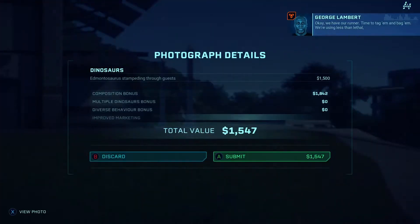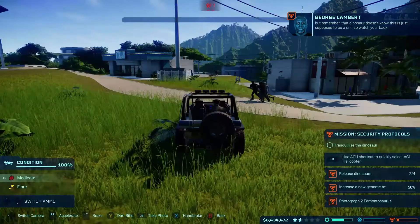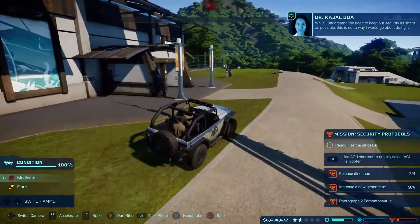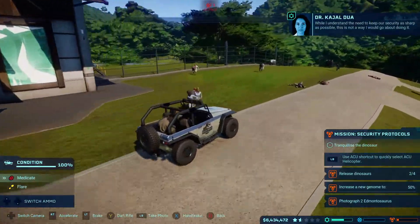Manually drive a jeep and follow the dinosaur, pressing the photo button at every opportunity. Make sure you zoom in and keep taking photographs until it shows up in the description that the dinosaur is stampeding through the visitors.